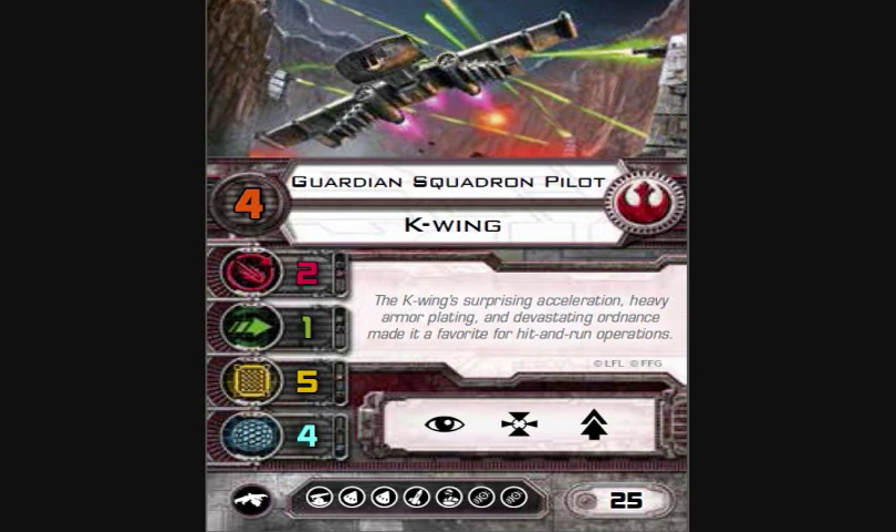With the K-Wing, you're either looking for a high-pilot-skill pilot who can use SLAM to get out of arcs, or a very low pilot skill to block and drop bombs. The Guardian doesn't fill either of those roles — he falls into a weird spot in the middle and probably won't see a lot of use simply because he's not good for the ship's role.